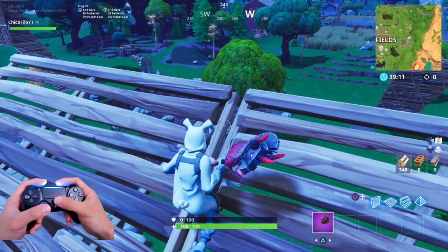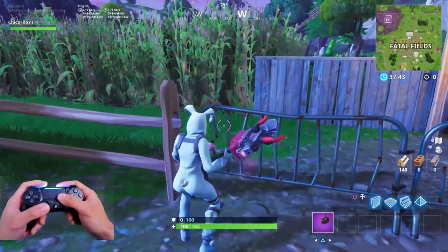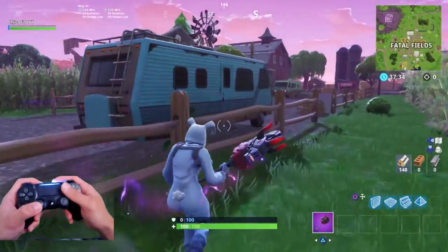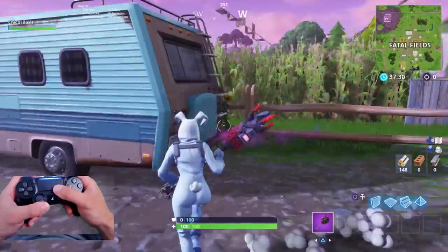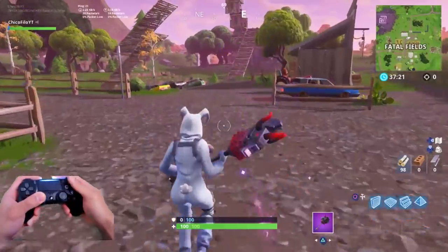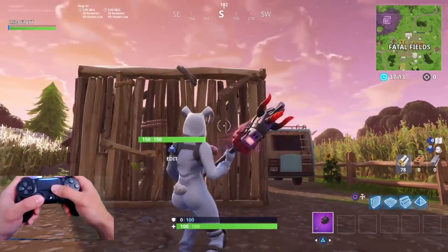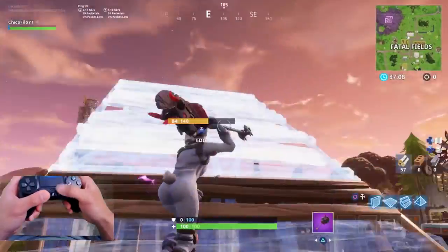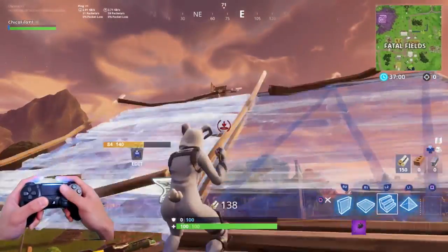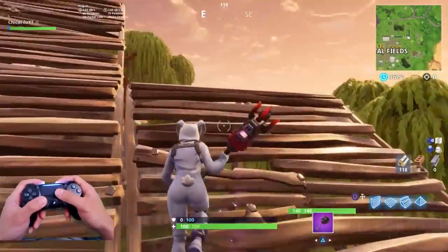Let's try it again — there we go, oh my goodness, that is insane! That bunny hop is honestly propelling you so far forward so quickly, you're going to catch your opponents off guard. You can honestly use this to be more aggressive — like say somebody's peeking through there and you just glide from here, you can get behind them so quickly. If you were to bunny hop, you can end up behind them, catch them off guard. With the new redeploy system, this is honestly going to be so effective. I just bunny hopped to my ramp just like that.